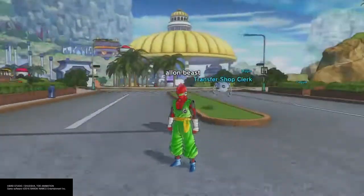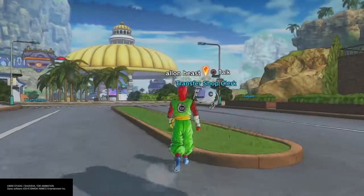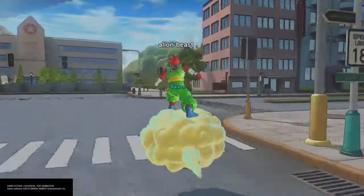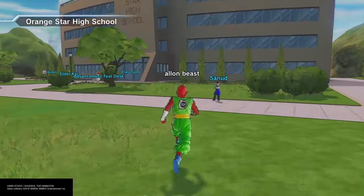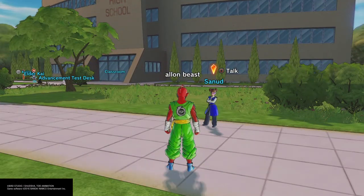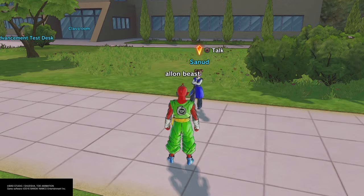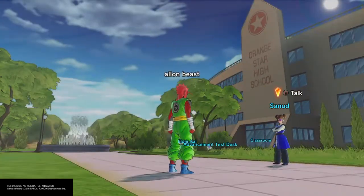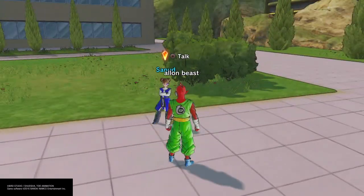First, what you're gonna want to do is create an extra character. After that, you do the first time patrol and then you come over here. You'll see a girl named Sundered right here — she's gonna have a blue exclamation mark above her. Since I already did it off-camera it won't show, but you talk to her, she asks to fight you, you fight her, you win, and you get a Dragon Ball. Easy as that. If you create a character and you don't do the first time patrol, no matter where you look, she's not gonna be here.